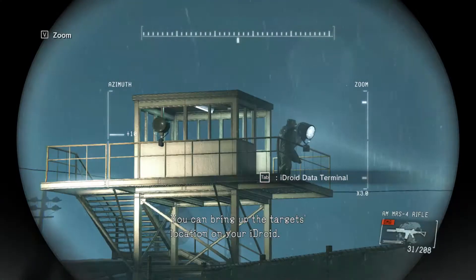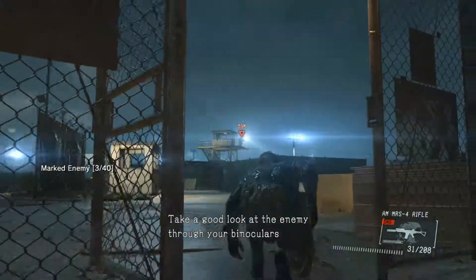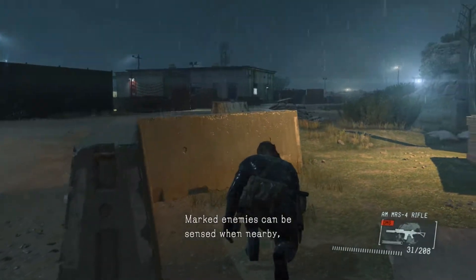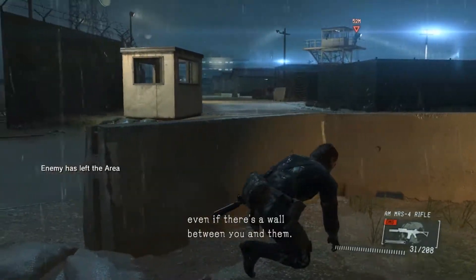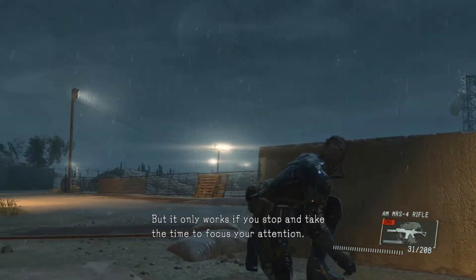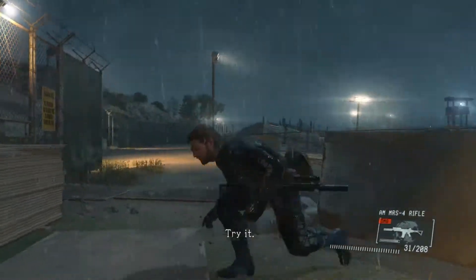You can bring up the target's location on your eye droid. Take a good look at the enemy through your binoculars, and you can mark him. Marked enemies can be sensed when nearby, even if there's a wall between you and them. But it only works if you stop and take the time to focus your attention. This helps you maintain situational awareness. Try it.